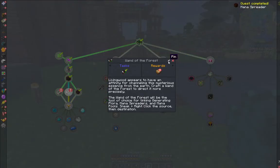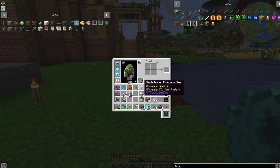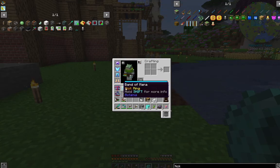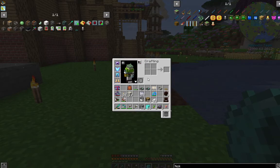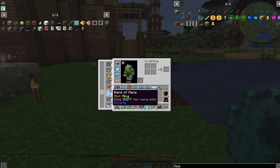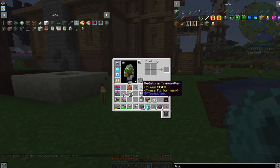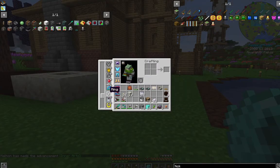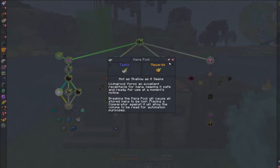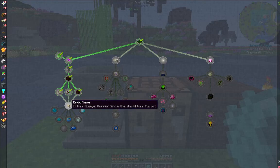Let's collect these quest rewards and see what we get. Got some more mana weave, pasture seeds, and this right here — a Band of Mana, and it's full too. This goes in our ring slot so let's put it right away. We've got plenty of space. Bam! Now we have mana technically on our body, which is pretty awesome. We'll be using that when we get our Sojourner's Sash.